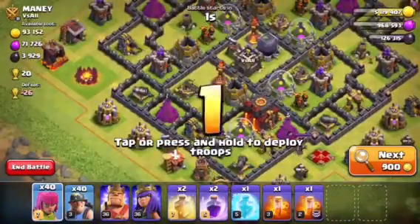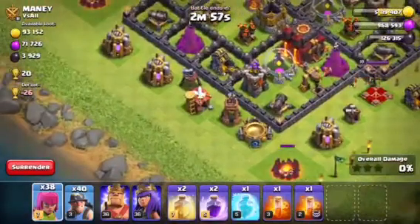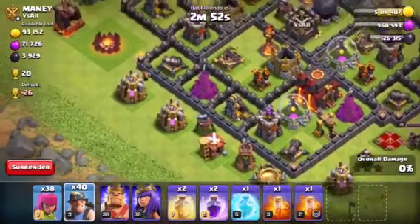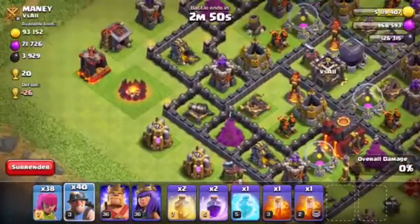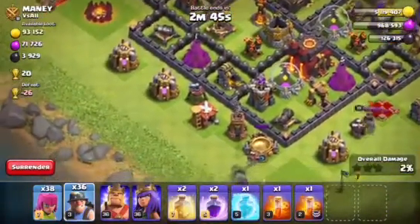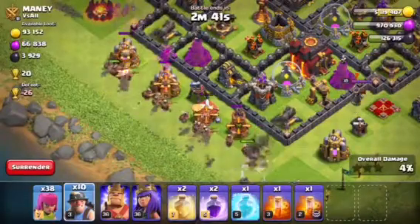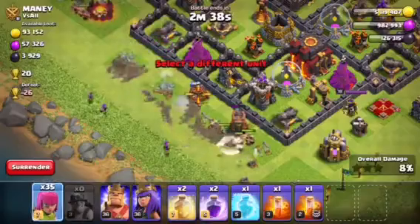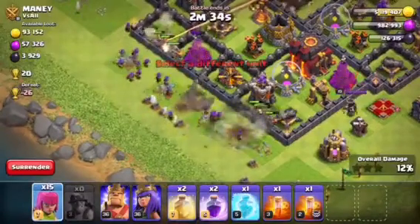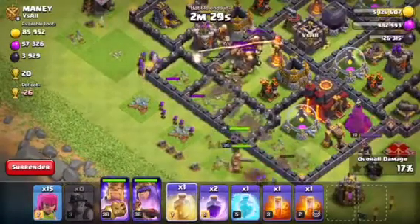You guys can bring hogs to lure the clan castle if you want. I'm just going to risk it — YOLO. In this attack, you need to first funnel from the corners, maybe two miners in each corner, and then go to the center and place all the miners there. You can put the archers behind so once defenses get distracted, they can target the archers instead, since the miners go underground.